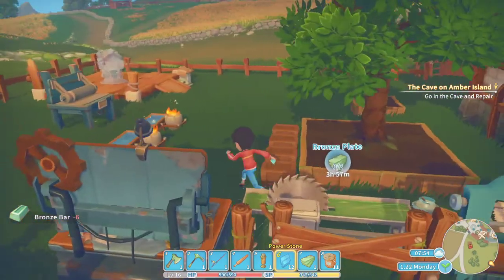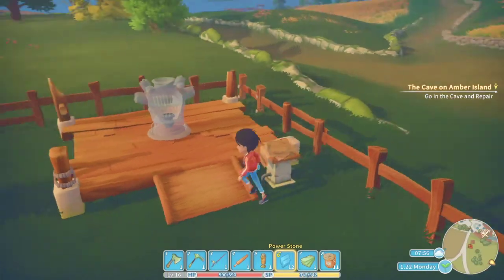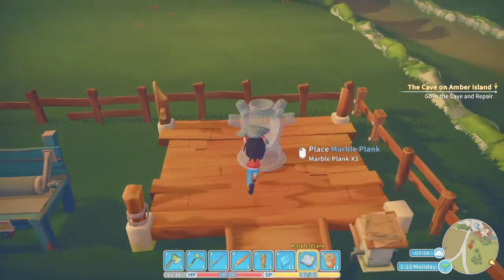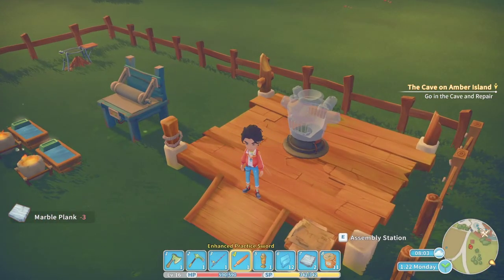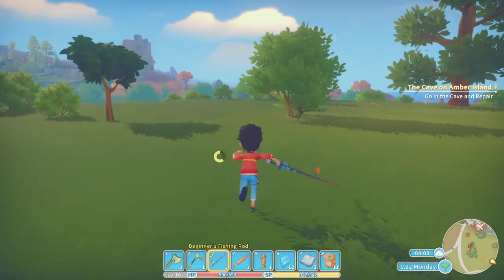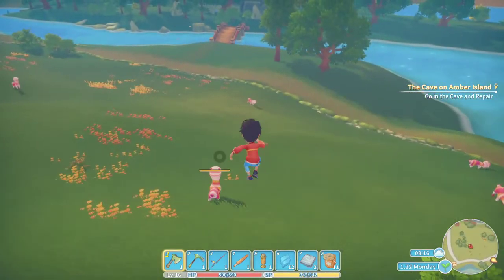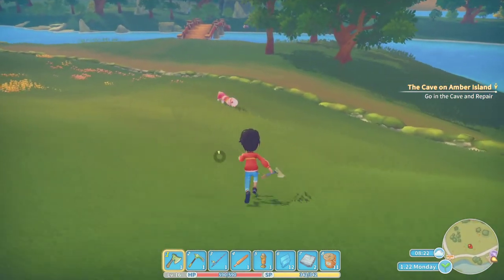I'll hold on to those. I believe I already have marble planks — yep, there they are. Let's go ahead and throw those on there. Now we're just waiting on those bronze plates, but we have to go down to the cave and repair it, so let's get something accomplished today.